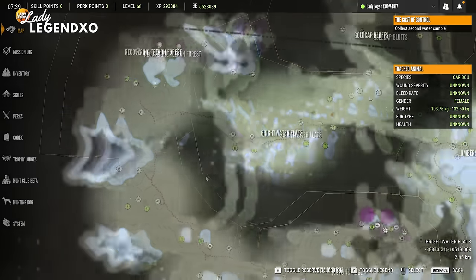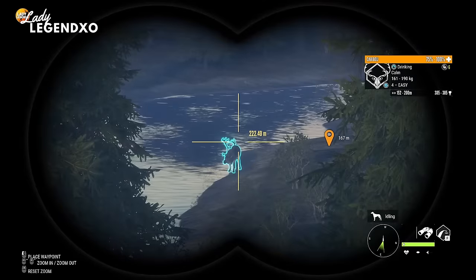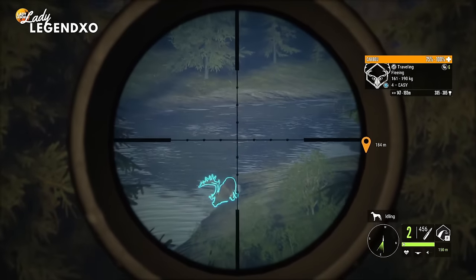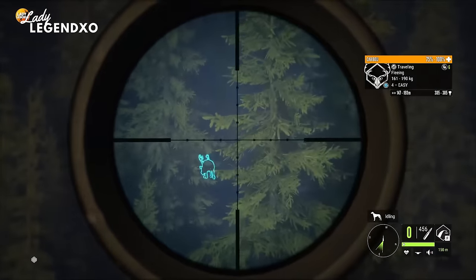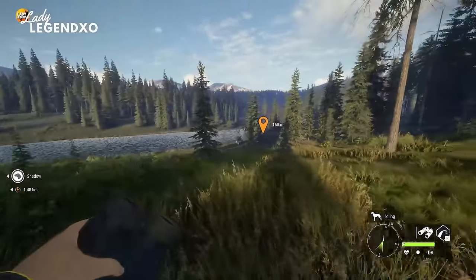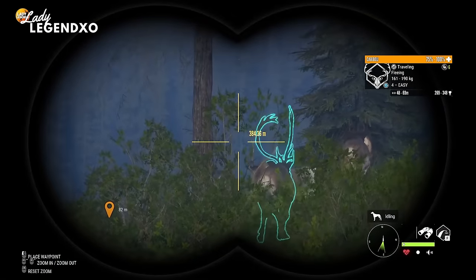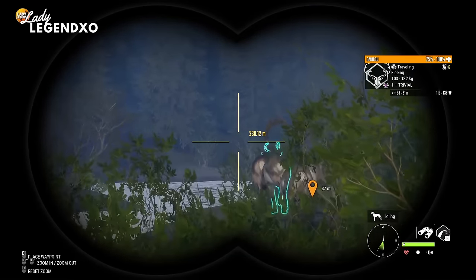We're gonna have to find another spot because we have not found a single level five yet. Let's check out Brightwater Flats - we have 20 minutes left. I think that is the most beautiful caribou we have found so far today - what a stunner. We're gonna take him with the seven mil this time. How on God's green earth was that not a good shot? I am dumbfounded - guys what the heck went wrong there? Something very weird going on because that was a beautiful shot. Well, swing and a miss.